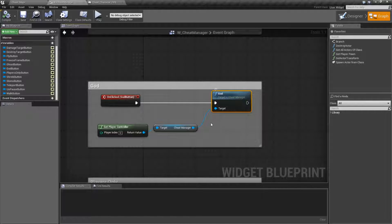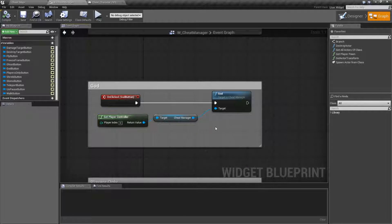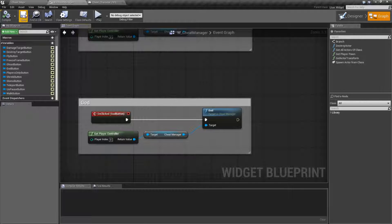Now keep in mind, that is only going to be the built-in overridable functions. If you have something specifically set up, God Mode is not going to stop it. God Mode doesn't automatically find your player's health and your player's damage functions. It simply interrupts the existing overrides for the damage functions built into the engine.